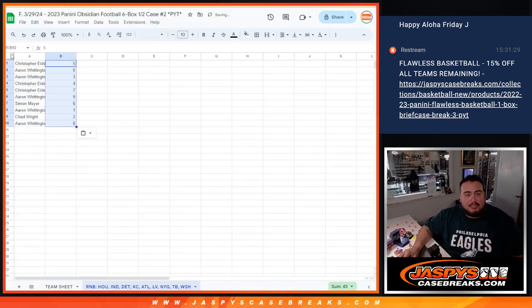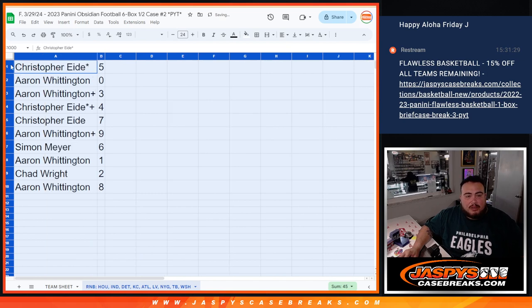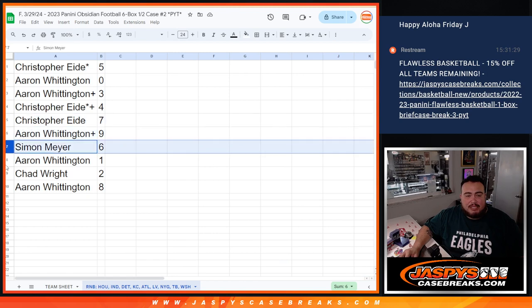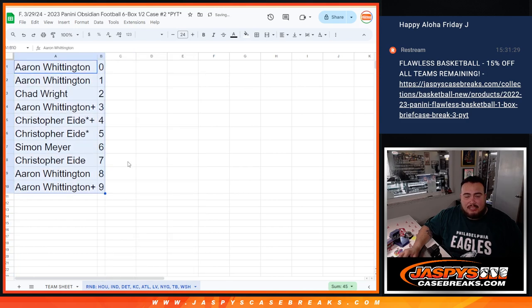Let's see how the numbers matched up. Christopher with spot 5. A.A. Ron with spots 0 and 3. Christopher with 4 and 7. A.A. Ron with 9. Simon with 6. A.A. Ron with 1. Chad with 2. And A.A. Ron with 8. So there you go, guys — that's how the list ended up.